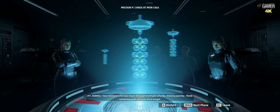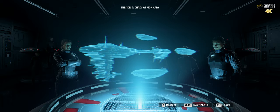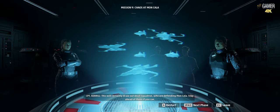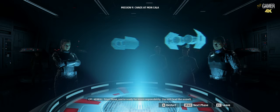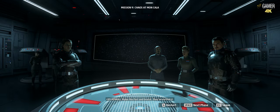Your mission is to sow chaos through multiple attacks, moving quickly. These refueling pods are your first target. Next, attack civilian transports and any medical frigates supporting them. This will certainly draw out Anvil Squadron, who are defending Moncala. Stay ahead of them if you can. Titan III, you're ready for more responsibility — you will lead the assault. Make this fast and brutal. They've earned it.